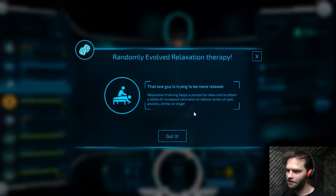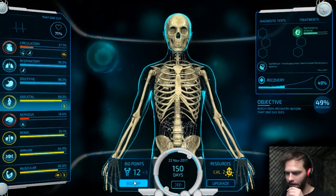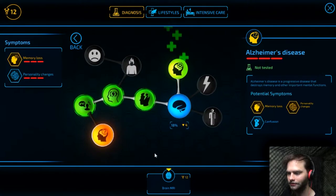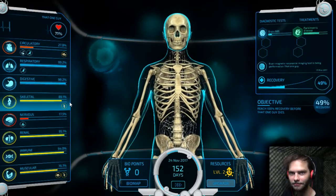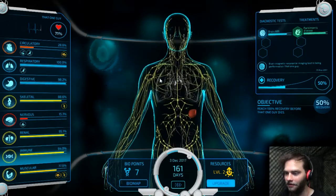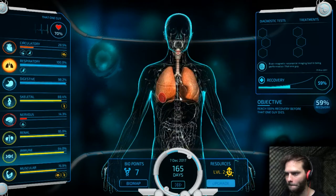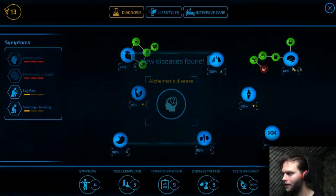Randomly evolved relaxation therapy — that one guy is trying to be more relaxed. Now he has memory loss and personality changes. Let's run the test, I guess. I should've just run that test anyway — I was thinking about which one I should run. If I would've just ran that one, it would've been fine. His nervous system has fallen apart, but hopefully that test is positive and we can get started on treatment right away. He does, in fact, have Alzheimer's. I was right — should've just went with my gut decision.